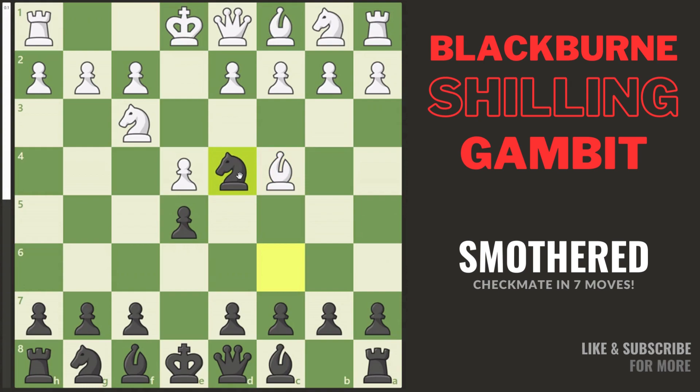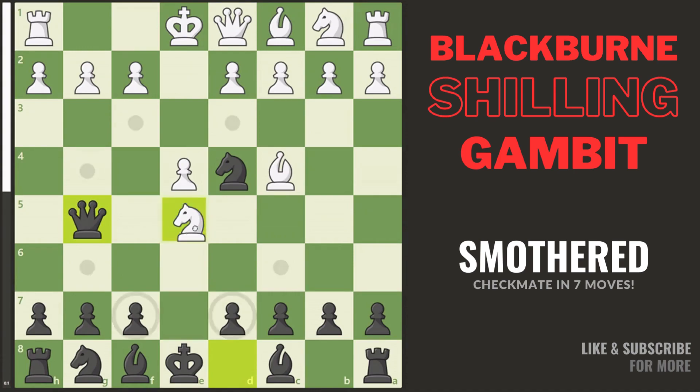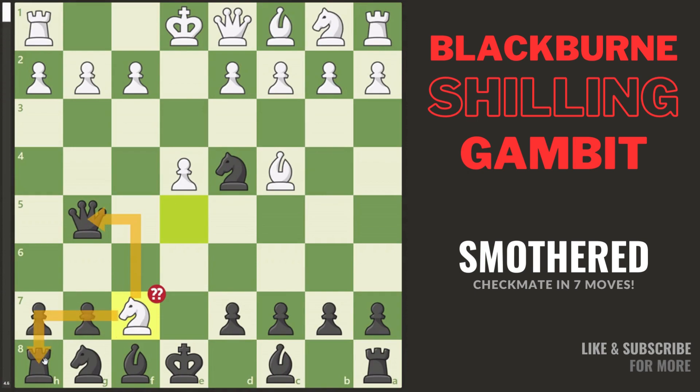It looks like we've blundered our e-pawn, so white takes it. Here we can bring out our queen, which looks like another blunder. White takes on f7, forking our queen and rook. But we don't care about our rook, as we've got a bigger attack.